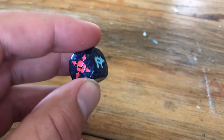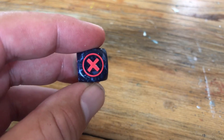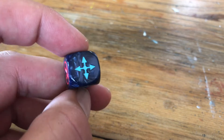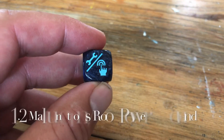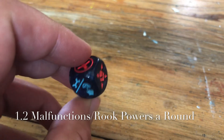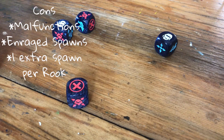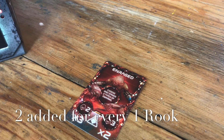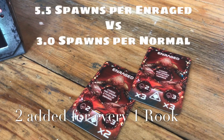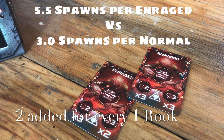This game does such a great job of balancing things, and they really did an awesome job to balance these rooks out. First of all, you get this unique die. You do not have to roll it, but it is one of your four dice. It does have the rook power on it, which is great, but it also has that malfunction, and there's an average of 1.2 malfunctions and rook powers rolled per round. There's an extra spawn added for each rook per round, and in addition to that, they add these enraged spawns, which are horrible. There's two added to the deck for each rook, and they have the average number go up to 5.5 guys that are spawned per card whenever these are pulled.